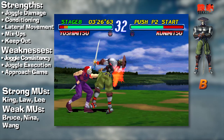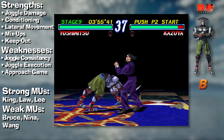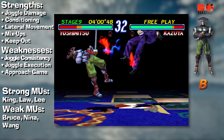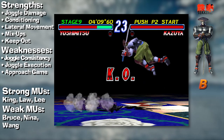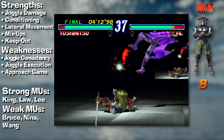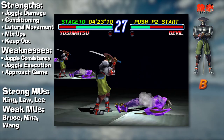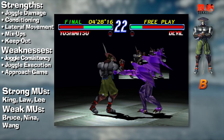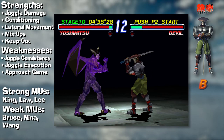Yoshi still has a slight range issue — he doesn't have any safe approach tools and his downfall suffers from very bad range and recovery frames, meaning it can be backdashed and whiff punished. He can play at range and threaten to regain life with his sit stance, but it requires timing and good mental conditioning. Yoshi has good matchups against characters he can easily punish and is better at range than King. He has a very bad matchup against characters with parries, especially female characters who can parry his sword attacks. Still, Yoshi is a very well-rounded character in Tekken 2.